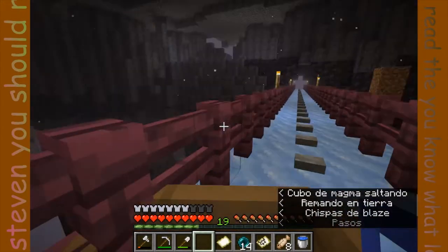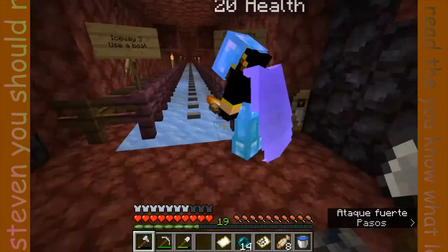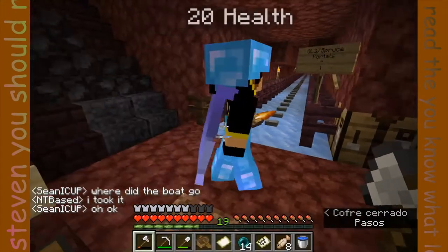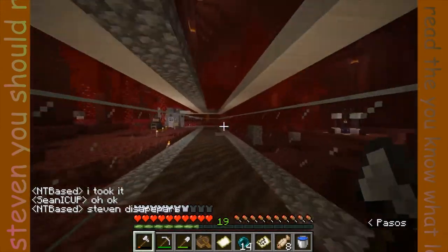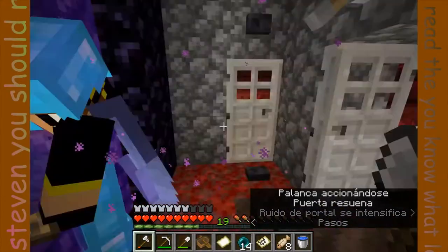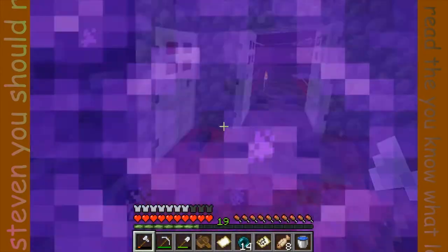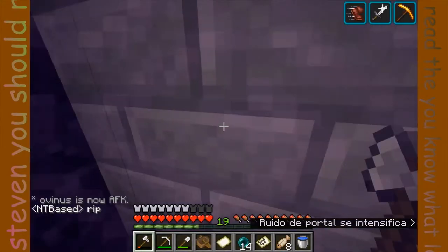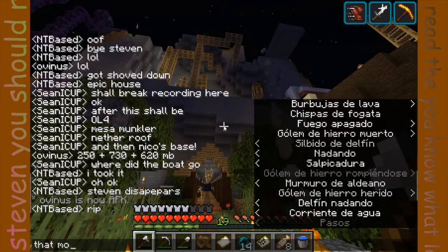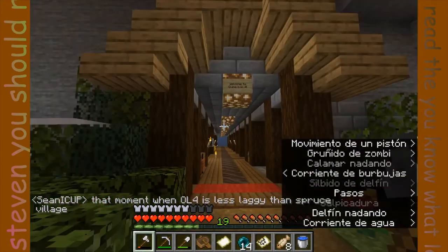So here is Iceway 3 — it's the fastest way to get to Ovine Lock 4. All the Iceways are built by Daniel. So that's an Iron Farm, and that's the front face of Ovine Lock 4. This is where we started, and a lot of the farms are inside.